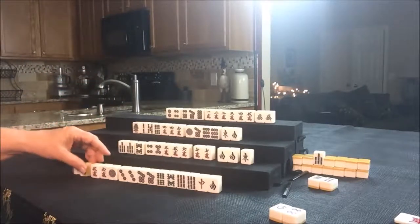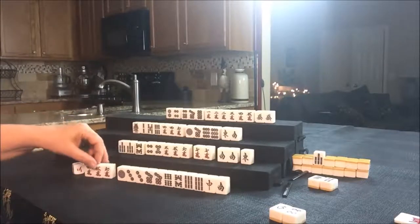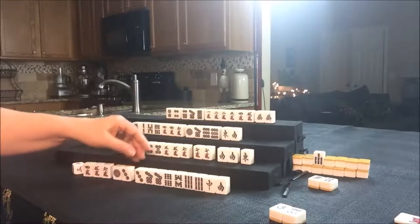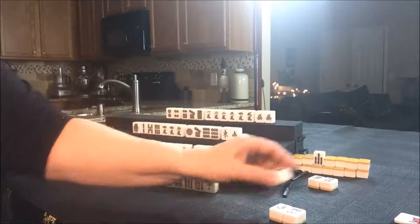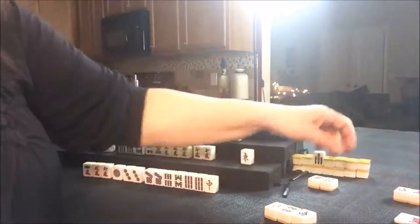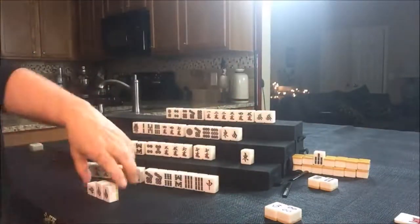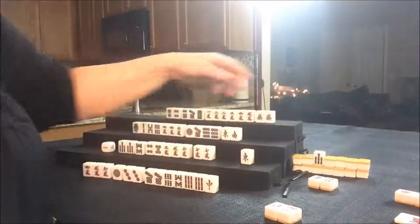East drew a 5 Crack. Now they have a 4, 5, 6, including Akadora — the Red 5. That is a special tile; if they can win, they'll get an extra Han for that. I'm thinking we should hold on to that. Let's get rid of the South tile. It is South's turn — we're going to have them Pung that. We'll put up a Pung tile and indicate that discard to show East threw it. We'll discard and we have potential Pungs.